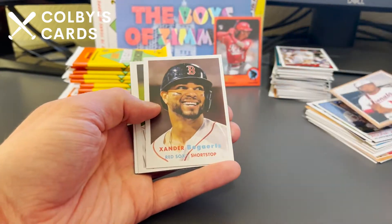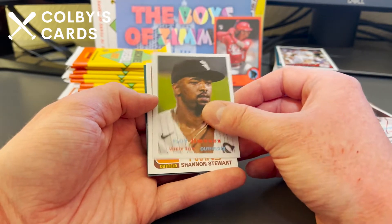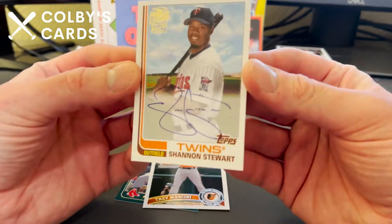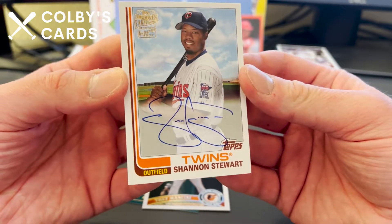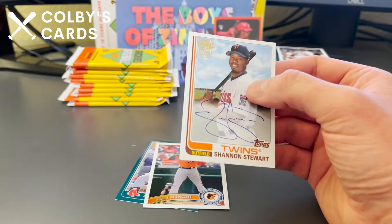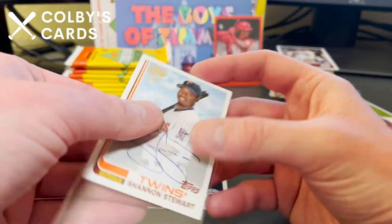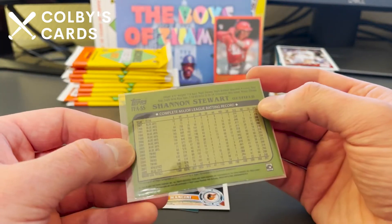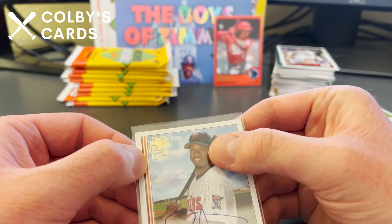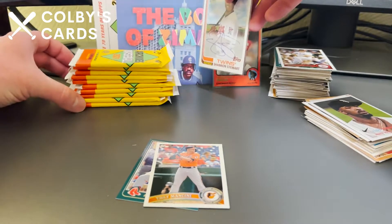Victor Robles, Xander Bogaerts, Eloy Jimenez — and here's our first autograph! It is Shannon Stewart from the Twins — a nice throwback on-card auto. Look at that autograph too, that's a really sick auto. You can always tell with the older, veteran and retired players — they take their time and take a little pride in their autograph. The back of the card has that Fan Favorites stamp. Shannon Stewart obviously played with the Twins for quite a while. That's our first auto, very nice.